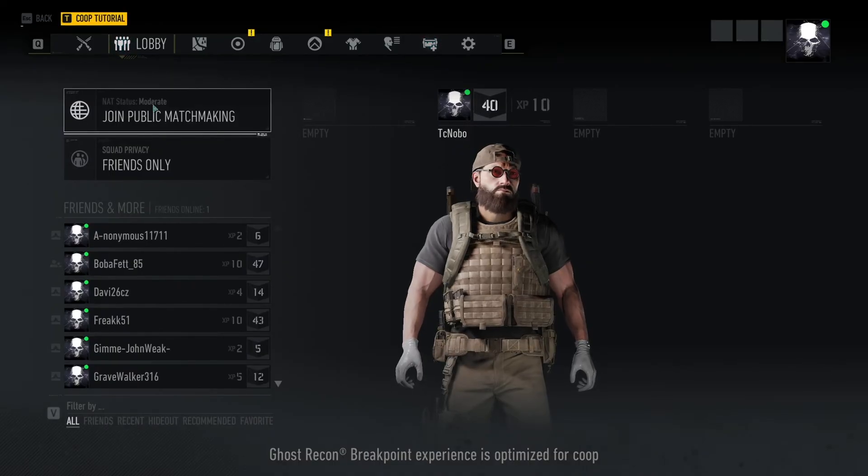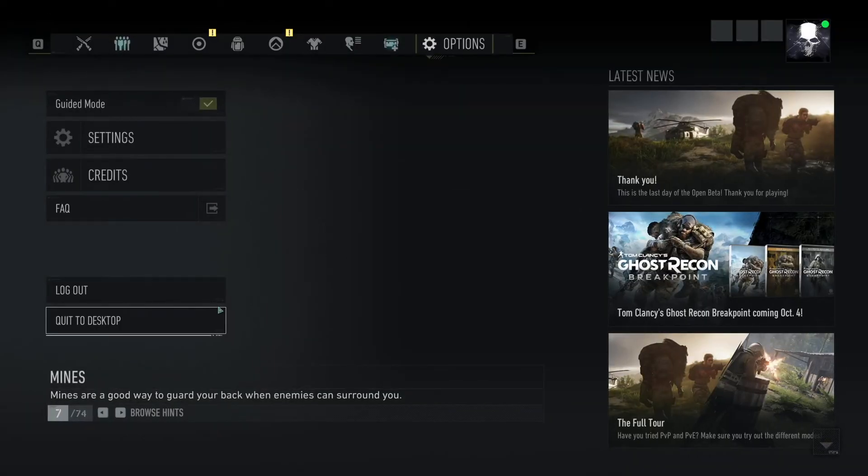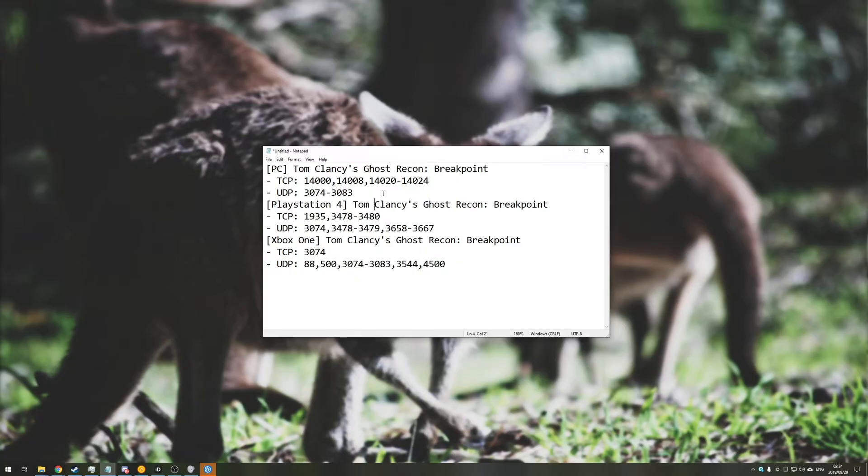The first step is to close your game entirely and quit to the desktop. Check the description for text like this and find PC, PlayStation 4, or Xbox One — whichever one you're going to be playing on — and find the ports that are next to it, TCP and UDP. Basically what we'll be doing is port forwarding these ports from our router that accesses the internet straight to our PC or device that has Ghost Recon Breakpoint on it.